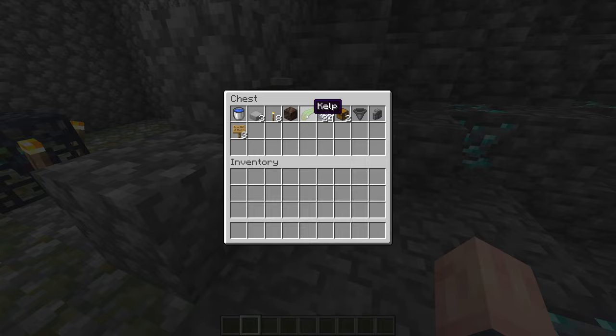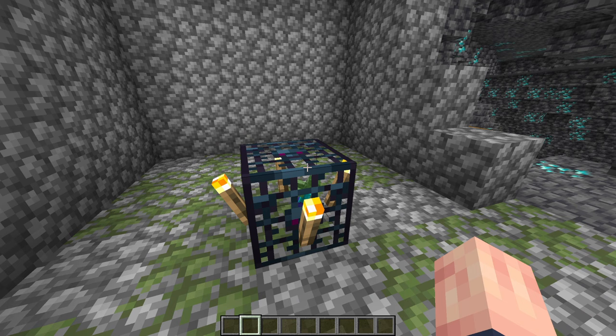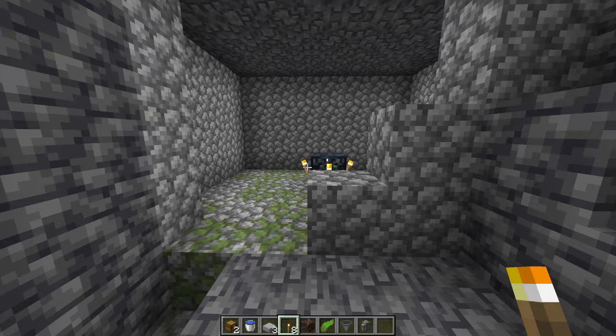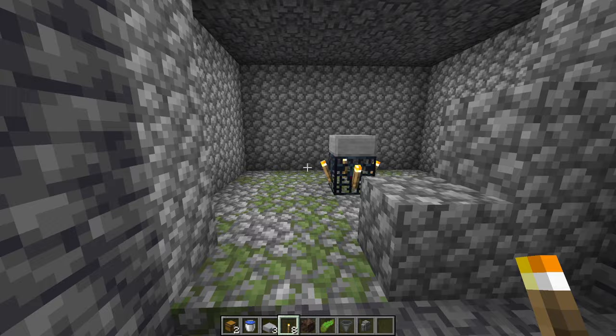Spawners in Minecraft only work if you're within 16 blocks of the spawner. By using this method, you can actually be the correct distance and the mobs will only be at half a heart, so you don't have to take a bunch of time to take them out. When starting off, take one of your slabs and put it on top of the spawner. This will prevent spawning on top of the spawner, and also make sure you have some torches and place them around to stop the zombies from spawning for now.